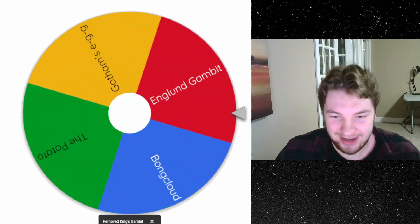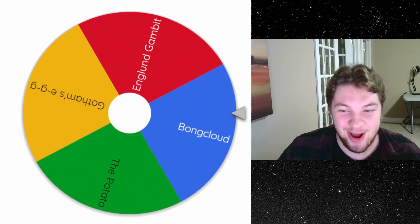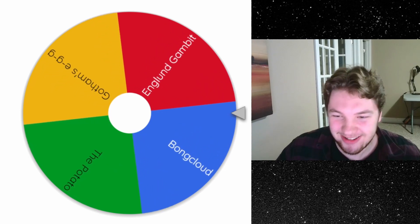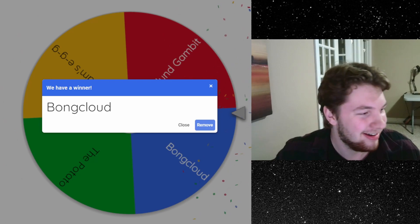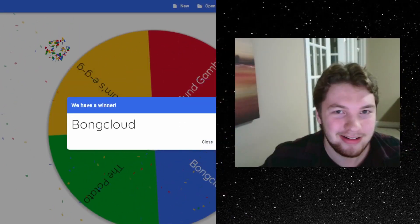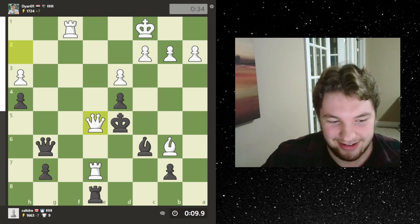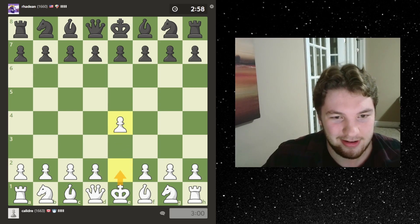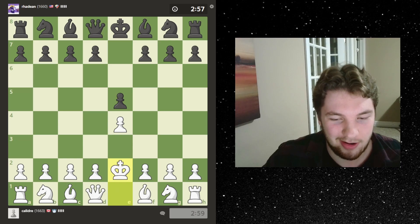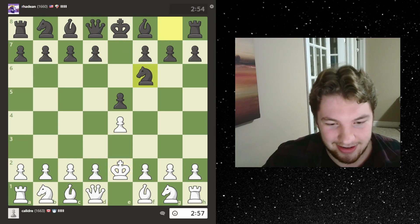All right, let's remove the King's Gambit and go for one more. Please do not be something bad — I don't know what's going to be the worst one out of all of these. No — the Bong Cloud! We have to play the Bong Cloud. Ugh. All right, let's switch to another screen, let's go for another game. I don't expect to win this one.